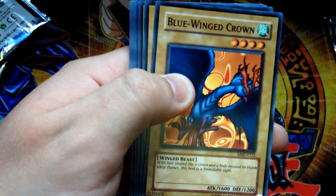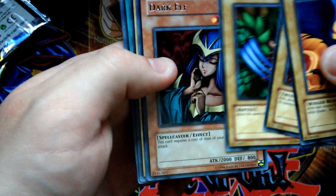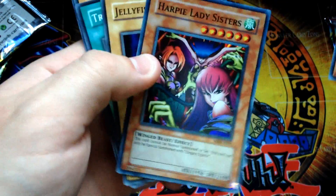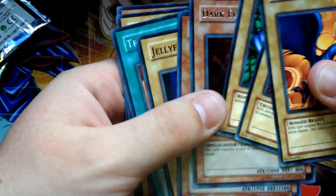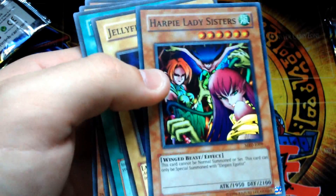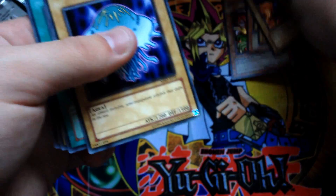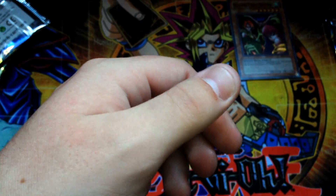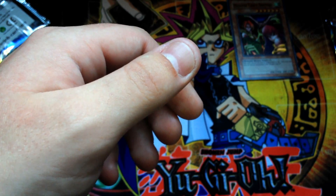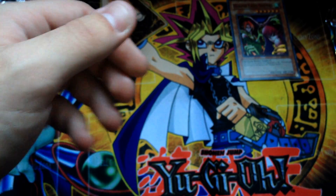This is the last open pack — probably a rare. Looks like they just opened the packs and took the holos out. A Blooming Crown, Mega Thunderball, Ancient Lizard Warrior — oh! A holo here! Harpy Lady Sisters — it was stuck to the back of that one. That's sick, I didn't think any of these would be holo. Obviously unlimited it's not worth anything, maybe four or five first edition. Hopefully I can get some more holos. Mirror Force unlimited maybe 15-20 bucks, Gate Guardian unlimited maybe 10, but apart from that Metal Raiders cards aren't worth much unlimited.